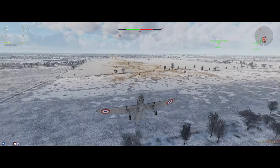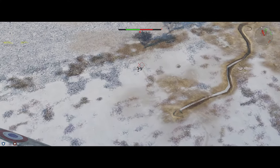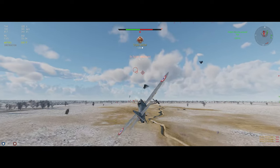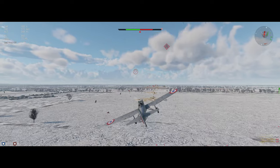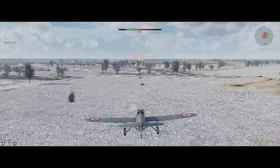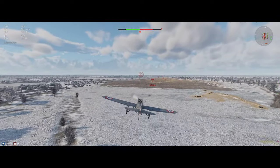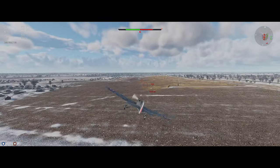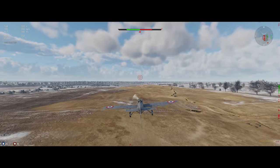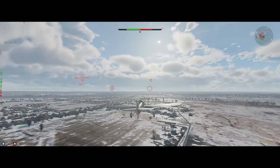440 rounds of ammo left. Let's do a vertical turn and try to keep a little bit of speed up in case we get bounced. 292 left — I'm not going to put my nose down for that guy. Plenty of ammo, let's just keep doing the strafing run. Keeping an eye on the radar too, making sure we're not getting jumped. I guess I should save some ammo and go fight him — all right, let's go fight.